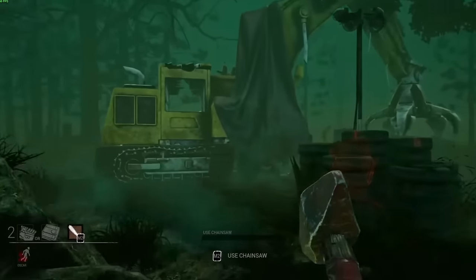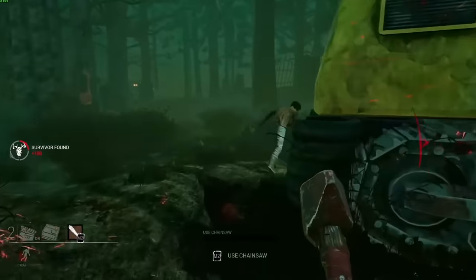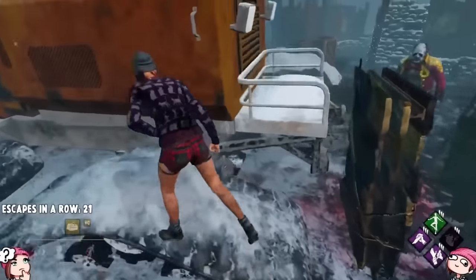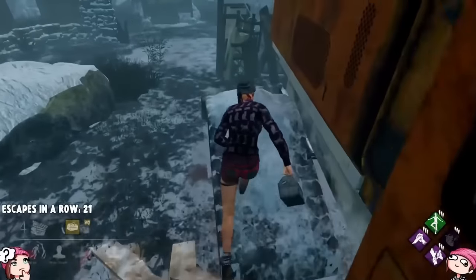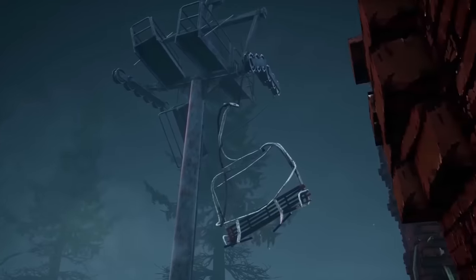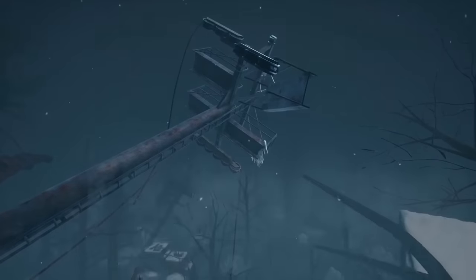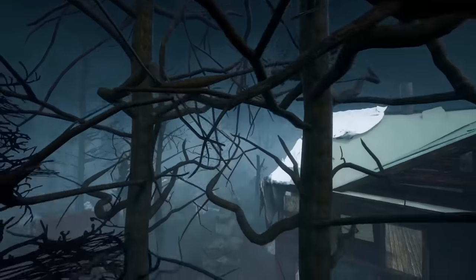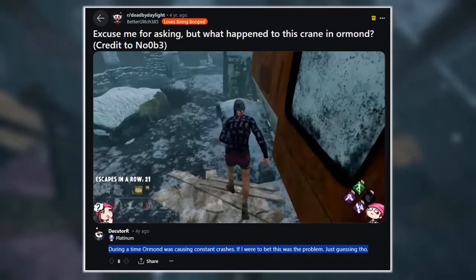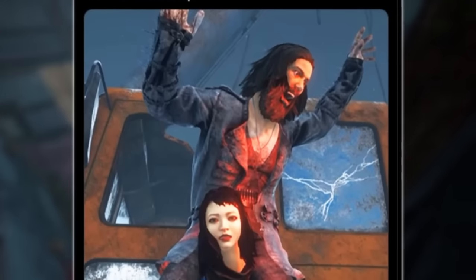Basically, in a way this was a lot like the crane from Autohaven Wreckers, which we still have in the game to this very day, with the exception that the one in Ormond had climbable tires that you were able to proc Balanced Landing off of. Strangely enough, shortly after the map's release, this structure was completely removed from it without any kind of explanation on the developers' part. And since the original Ormond was known to cause crashes pretty regularly, this led people to believe that the snowcat was the tile causing them, though we'll probably never know the real story behind this structure's removal.